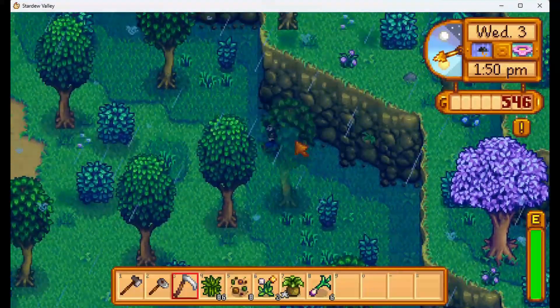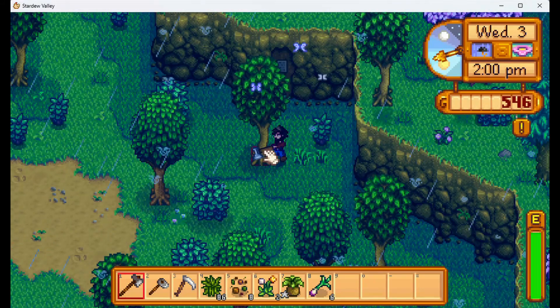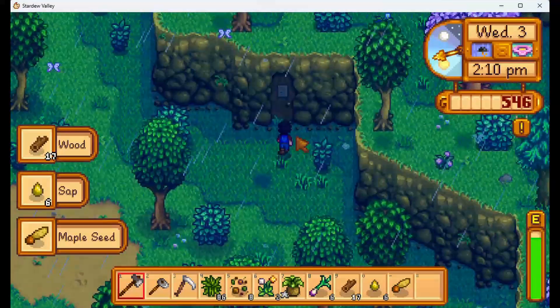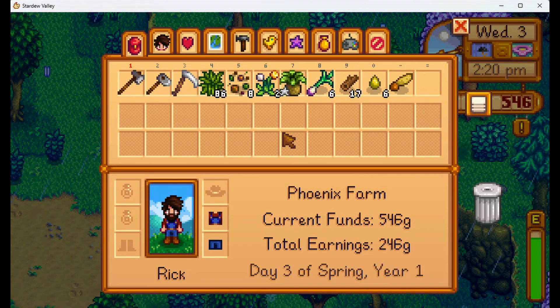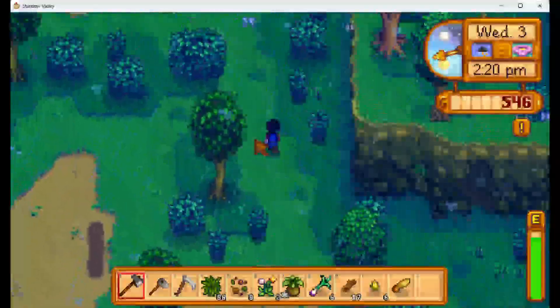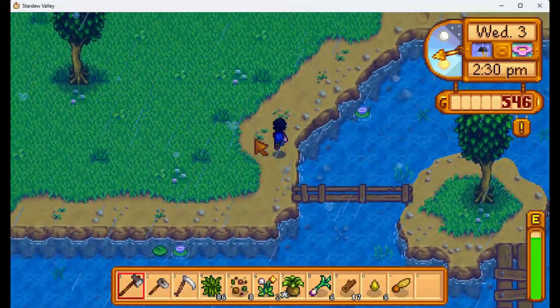Since we upgraded the foraging skill, it should be easier to cut down trees now — it should cost less energy. On the cliff side wall: 'Only a master of the five ways may enter — zero out of five.' Master of the five ways — our five skills: farming, mining, foraging, fishing, and combat. We have foraging at level one since yesterday. We have to get all these to ten, I think. It'll take a while, but I'm not worried — it'll just happen naturally and I suspect it'll happen quickly enough too.